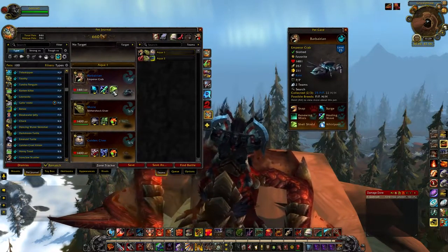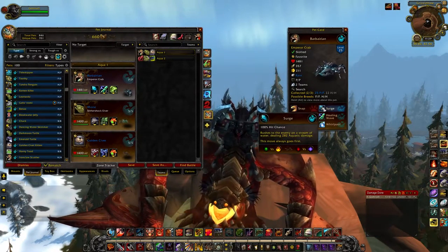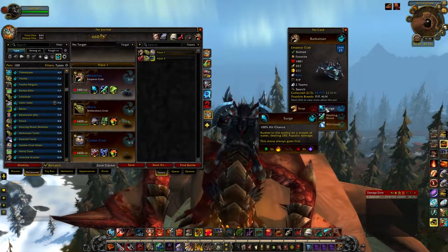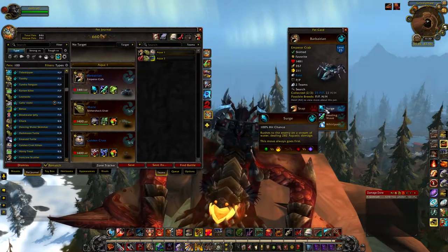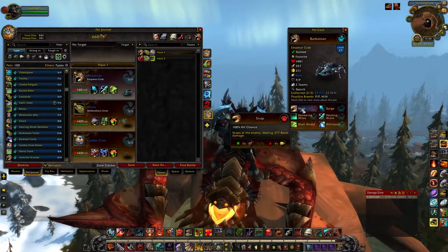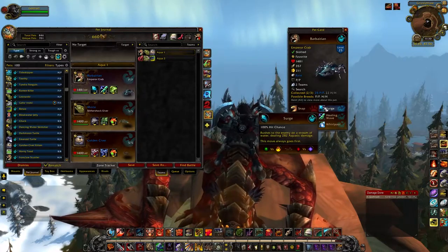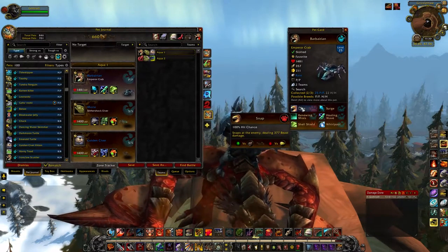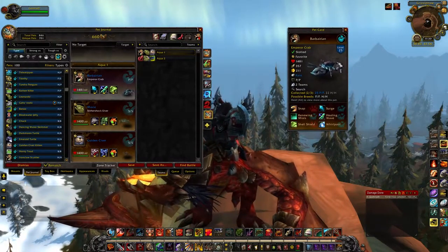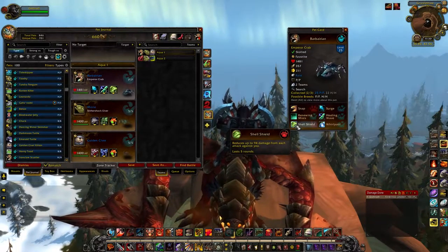This is the normal setup I run him on. There is a case for Snap — it does deal a significant amount more damage than Surge — but when you're going up against pets like the Tarot Claw Hatchling or the Fiendish Imp, there are a lot of pets in the current meta that rely on running a fast pet. I actually like Surge better, but there are some instances where Snap is really the way to go.